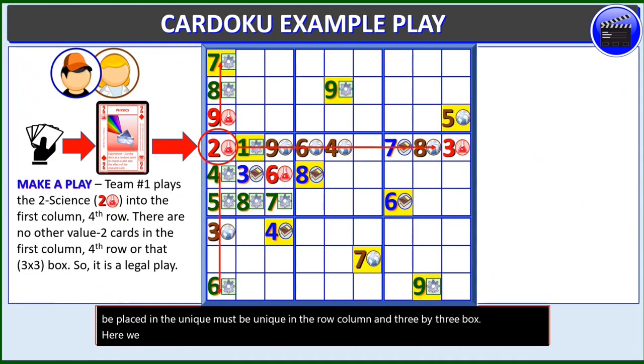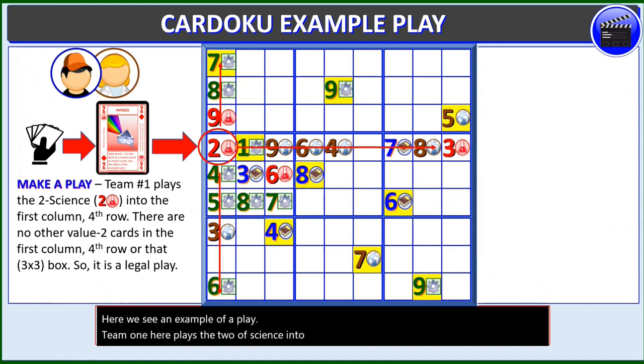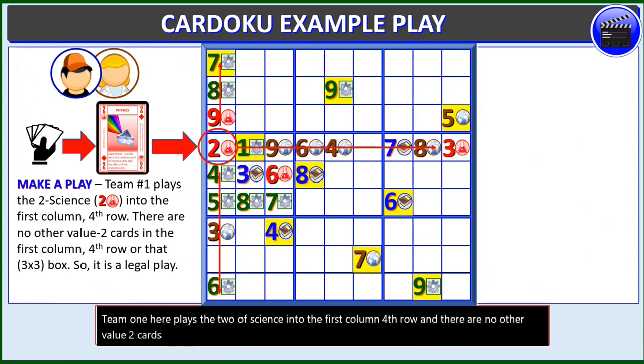Here we see an example of a play. Team 1 plays the 2 of Science into the first column, 4th row. There are no other value 2 cards in the first column, 4th row, or that 3x3 box, so it's a legal play.